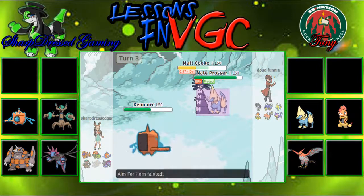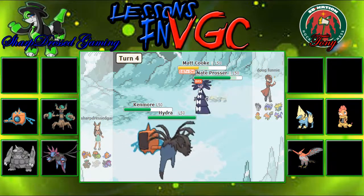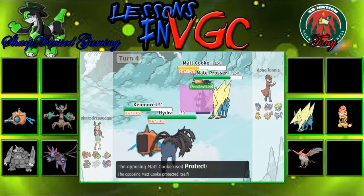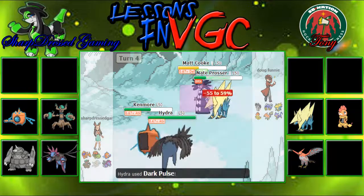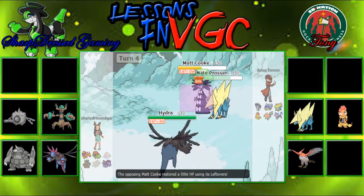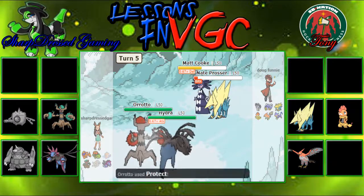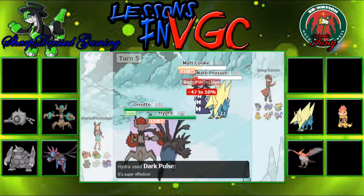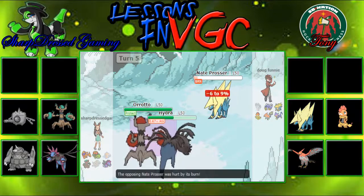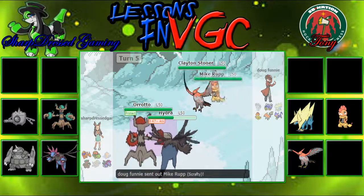My Sun team started off without Sun at all. Rhyperior taking the Energy Ball from Gothitelle, getting one-shot — so that's going to spell good things in the future for Rhyperior. This time I didn't bring Charizard and Venusaur — didn't see it in the cards for those two to come out. One of the harder things to do with Sun teams is get Pokemon that use Sun well. So if you see something where the Sun isn't usable, you're just kind of a weird team.